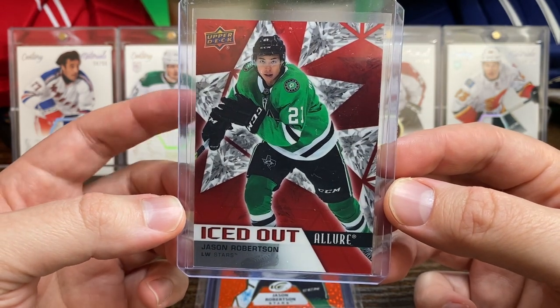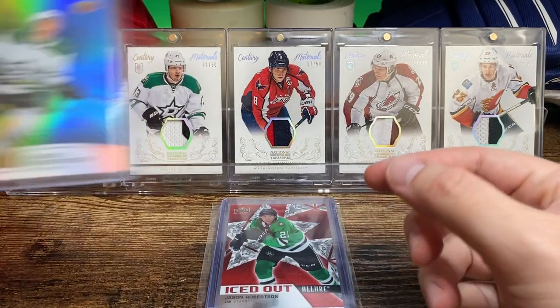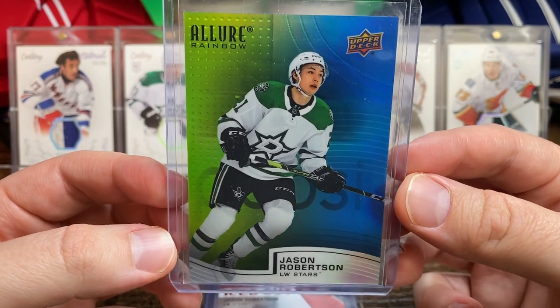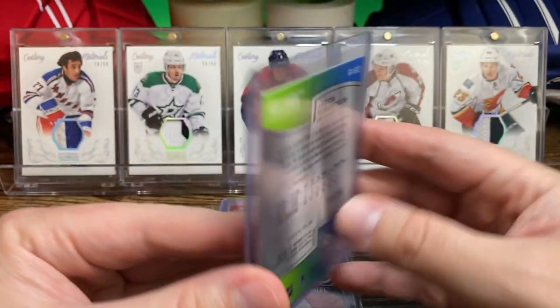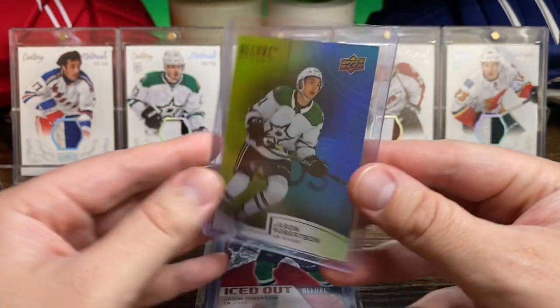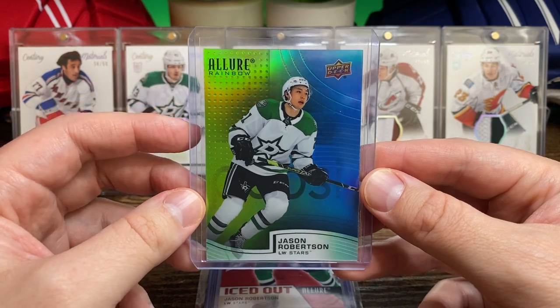Speaking of ice, there's an Iced Out from Allure — this is a red Iced Out parallel. And another Allure card here, this is the green/blue which is numbered to 299 — nice color match, at least for half the card anyway.